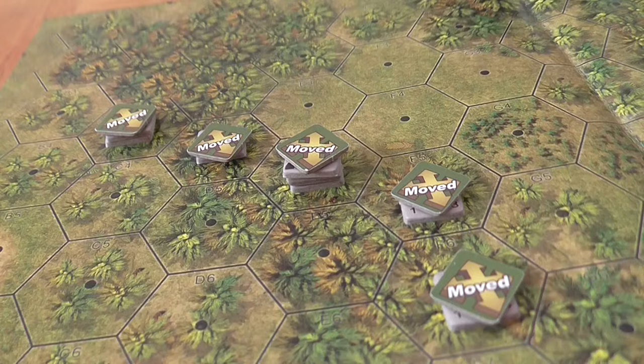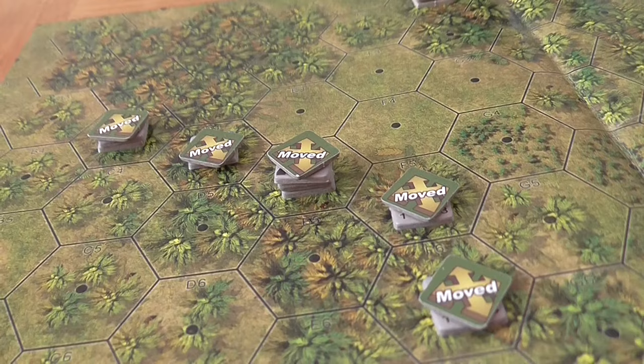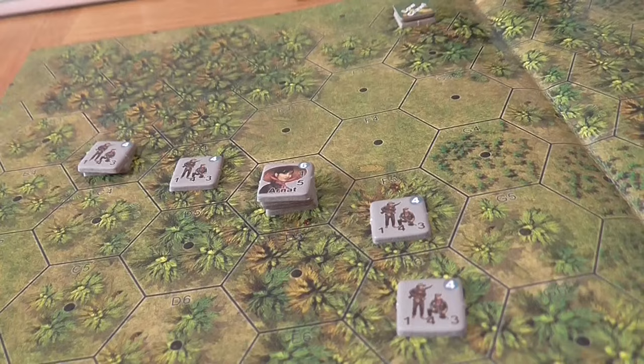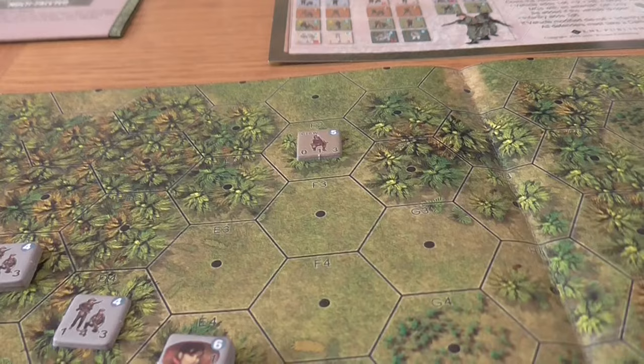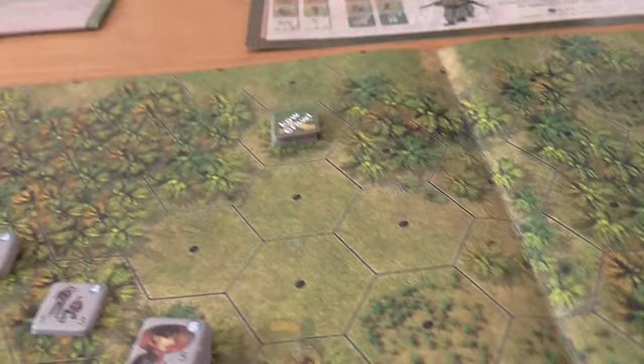In the administration phase we remove all moved markers, smoke, and starshell markers and start turn two. We roll to see which direction the aircrew moves — and they're going the wrong direction again, low crawling into here. We then make an initiative roll: VC roll a two, New Zealanders a one — so we go into turn two with VC initiative.